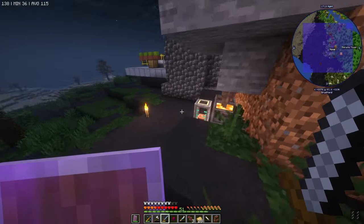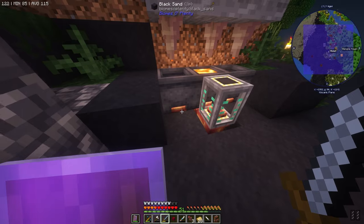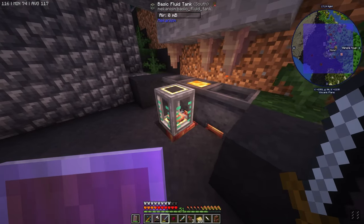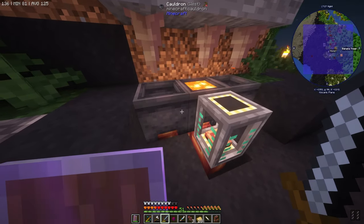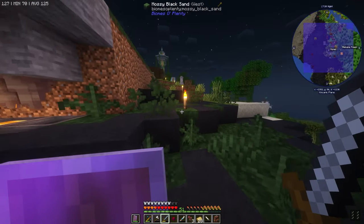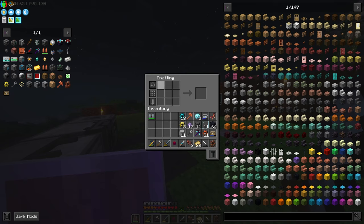Over here I was trying to get some dripstone working with some pipes and a fluid tank. I have tried like four different types of fluid pipes trying to get this thing to work and I cannot figure it out. It is unfortunate but it is what it is.